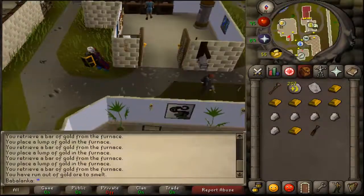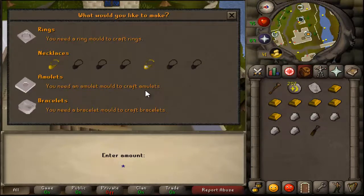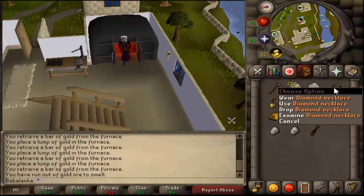Then, go back to the furnace, use the gold bar on the furnace, and make diamond necklaces. We're almost there. There we go — our diamond necklaces.